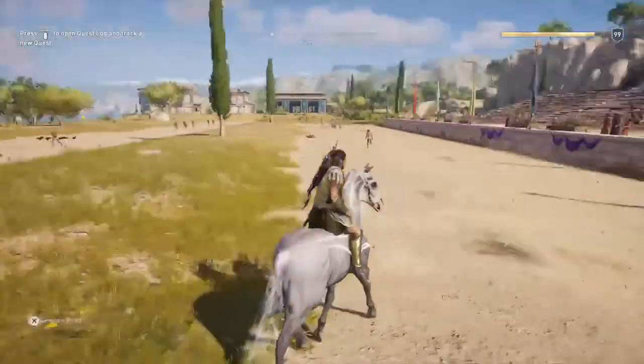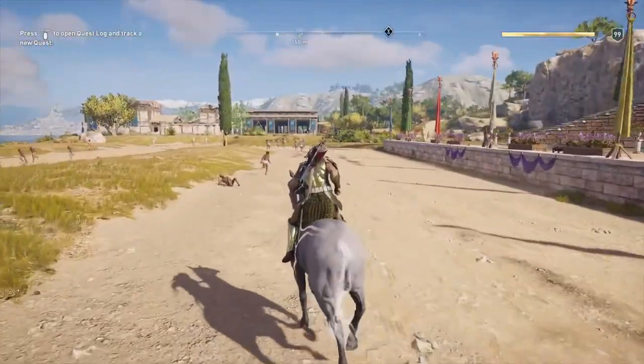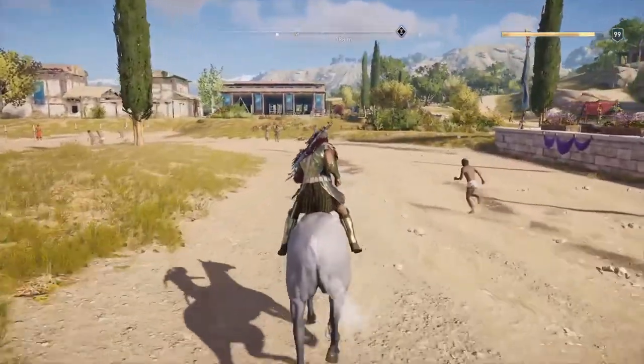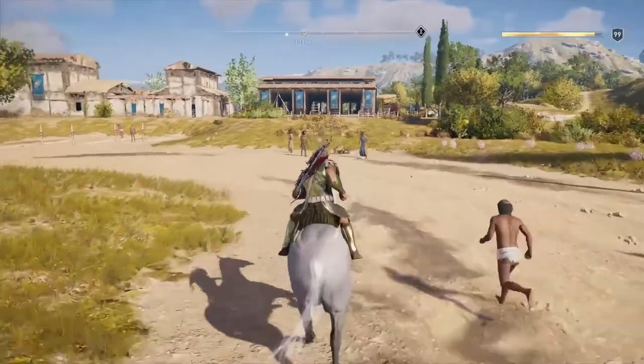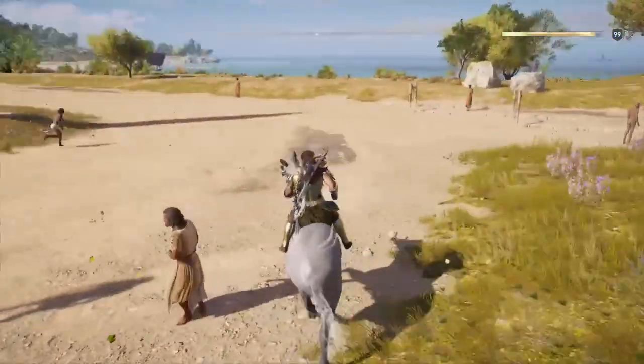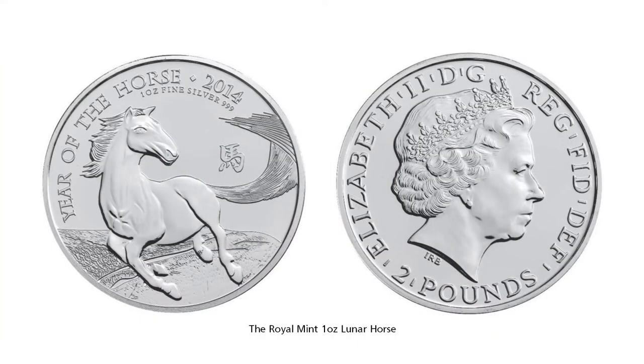Pretty soon into the game you'll come across a character called Markos. One of the decisions you'll have to make when you meet him is to pick a horse — Phobos, your trusted steed. The world of silver coin collecting has no shortage of examples of horses. We have examples of Chinese Lunar Year horses from Treasures of Oz and the Royal Mint.